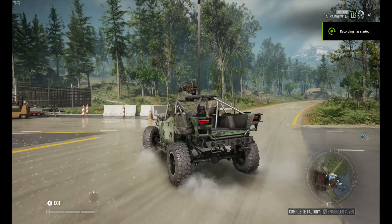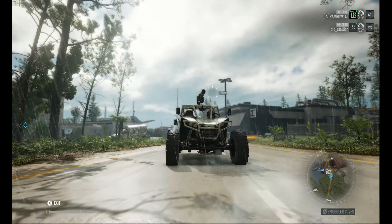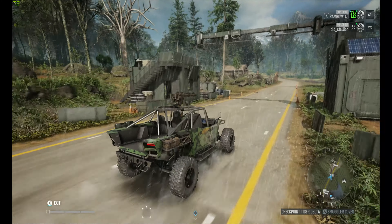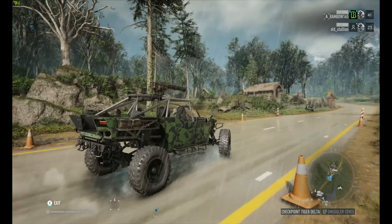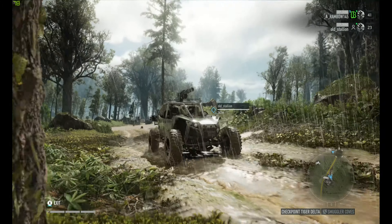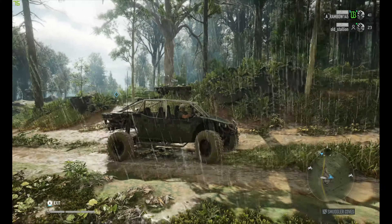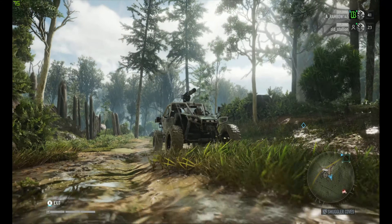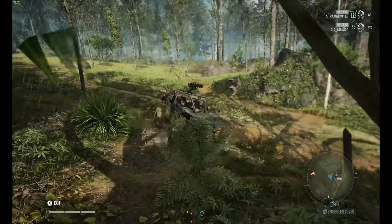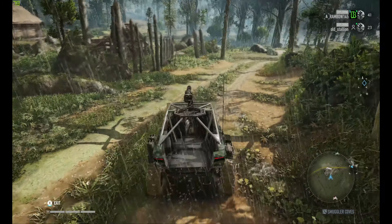We're going to test out this 4x4 Baja buggy from Tom Clancy's Ghost Recon Breakpoint. This is beta gameplay — I didn't have enough time to get too much of this vehicle. It was pretty common and people had pretty much seen it a lot, so I didn't think it was going to be that special. But this might change your mind. You can see how the tires change color in the grass, which is kind of odd but not unrealistic — they could turn green or whatever.